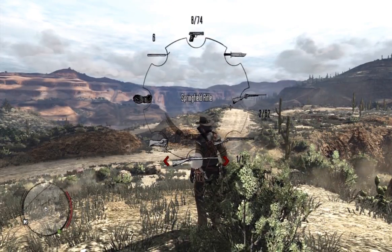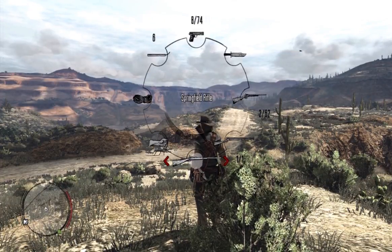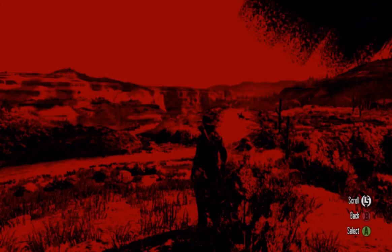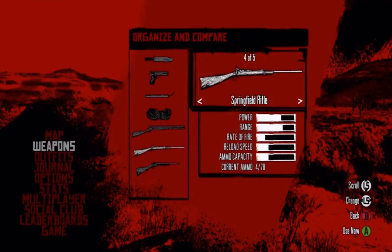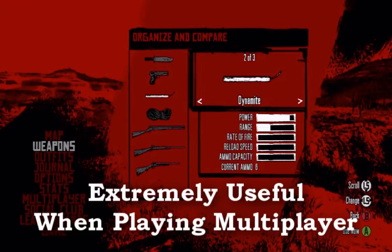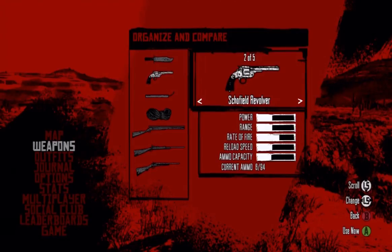Now if you're pulling up this radial dial and you don't have the weapon already on your dial that you wish to have, what you can do is press Start, go down to Weapons. Here is a menu that actually shows you all types of statistics on your weapons, so you can see which guns are best for each category — rifles, pistols, etc.